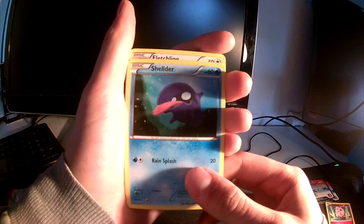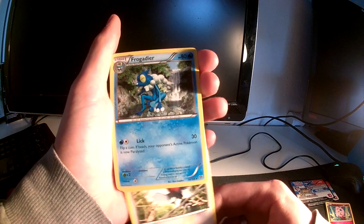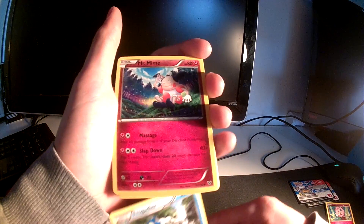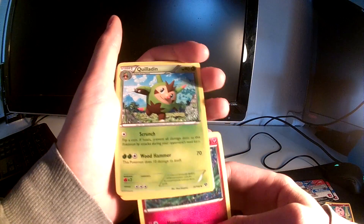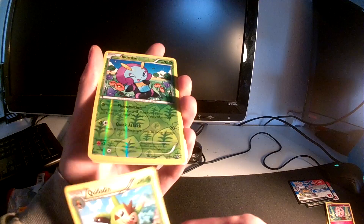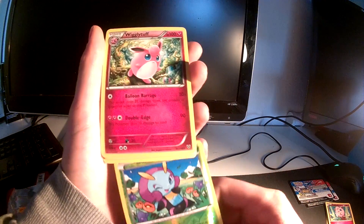Knotty, Sheldon, Fletchling, Frogadier, Mr. Mime — and is this the hollow? No, it's Klefki, the evolution of Espurr. And the hollow is Illuminate, sorry — and I'll wrap it up to end it all off.